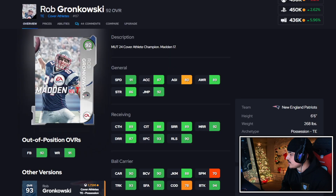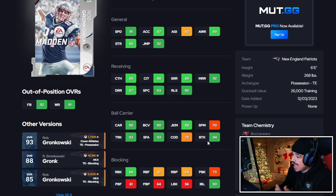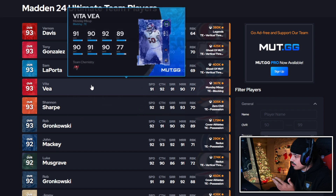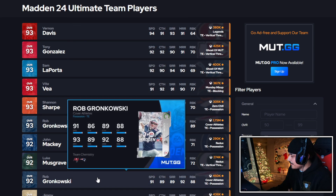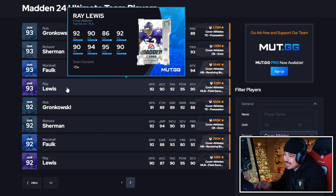Then we have Gronk. His dumbed-down version is still definitely good. We don't really have a good run-blocking tight end in the game right now, so Gronk having 91 speed — which is slower than the best — still works because he's a rare good run blocker at this position. He'll work in some people's schemes. I'm going to give the 92 Gronk a B plus, because he fits certain schemes the right way.